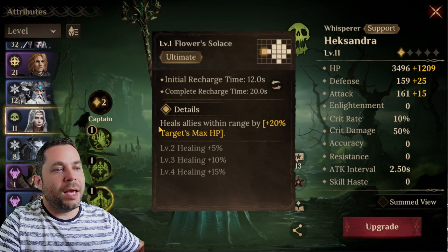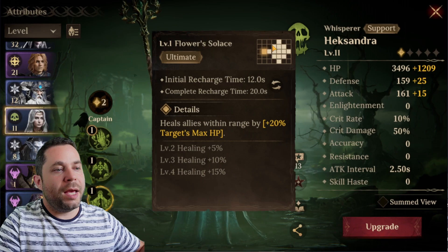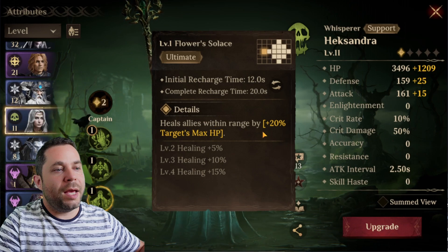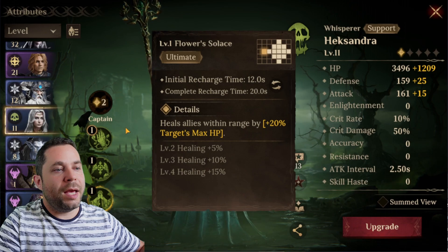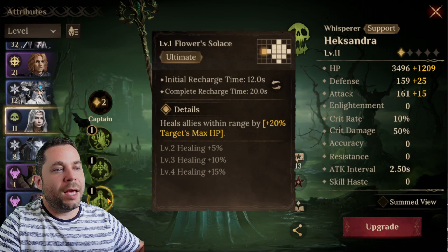Now the ultimate - this is my favorite. Look at the range: she can cover basically half the map with this spell. It also kills aliens within range by 20% of their maximum HP. That's not a huge amount, but it's still very helpful, even though her spells are generally focused on healing and buffing.